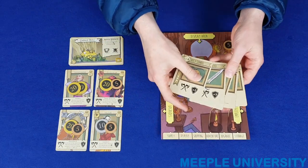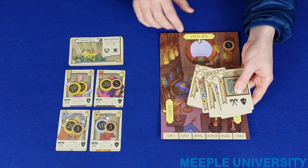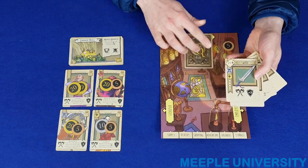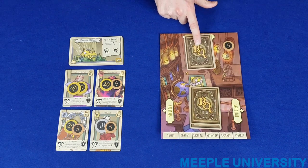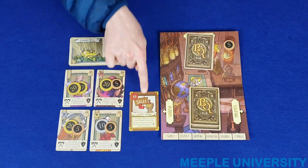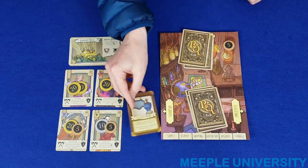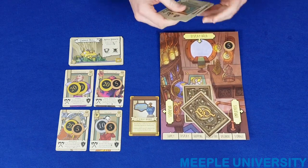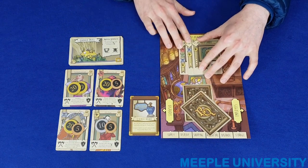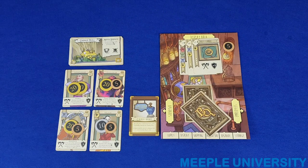Each player will look through his or her cards and choose which he or she wishes to put on display. Players will choose their display cards and place them face down. As a default, a player will only be able to display one card, but a player who has previously bought the display upgrade may be able to place two or three cards into the display. After all players have made their selections, simultaneously players flip them over and reveal the display, showing the number of hearts and the icons and prices, as these are the important pieces of information.